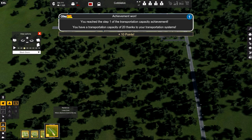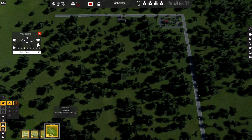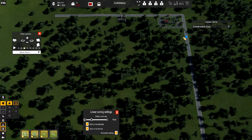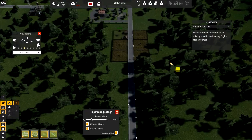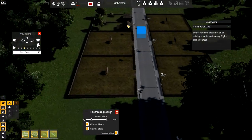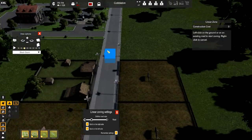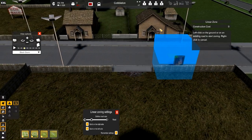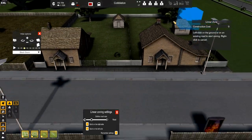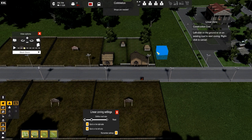We reached step one of transportation capacity achievement. Residents linear zones would start off like this and you can select a linear spot to just add houses — so we don't have much commerce yet. Let's just do a small linear zone at this point and go ahead and click to confirm. It looks like some very small low-income housing right here, but pretty neat — something that Cobbleton would probably look like. And you'll see shops are needed now.